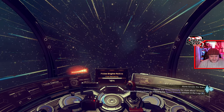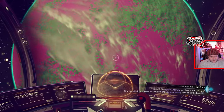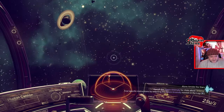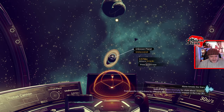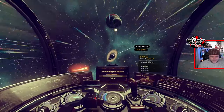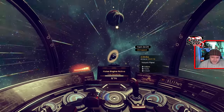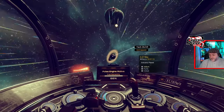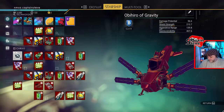Flying up into space, to infinity and beyond! Let's spin this around to find the ringed planet. There you are - we're on our way! Let's give it a scan and see what it is from space. It's a volcanic planet - interesting! I'm on my way. It says it's going to take a minute and 20 seconds, so I'll trim this and reconvene when we're landing.